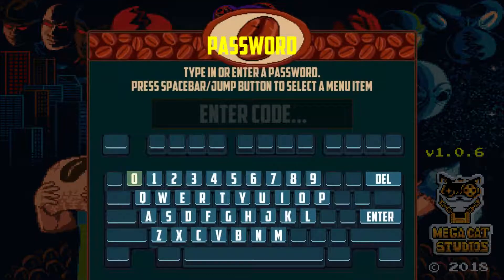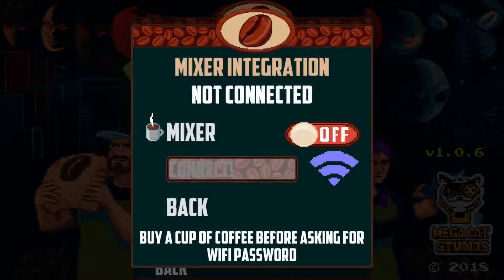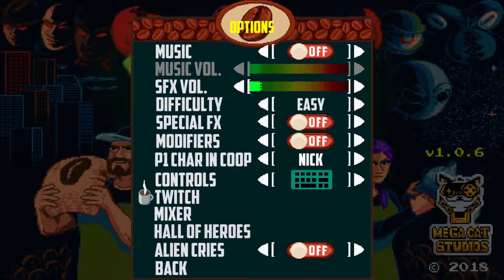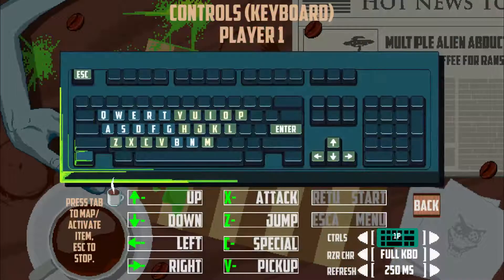Password is probably to go into levels if you have any. Now there's options — there is something called Mixer Integration. I have no idea what Mixer is, so I'm not going to touch it. There's also Twitch, which I don't care for, and controls, which have very bad controls.